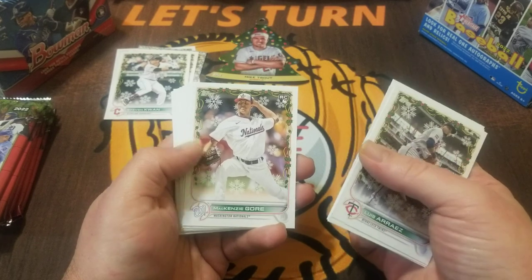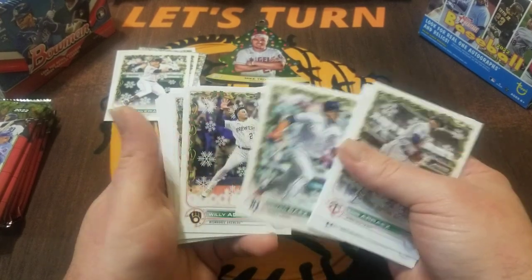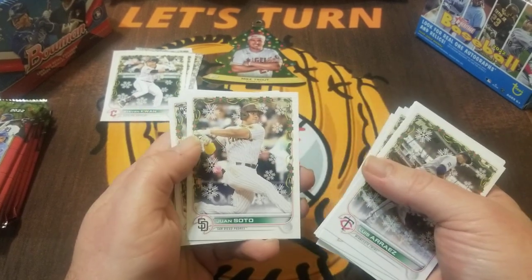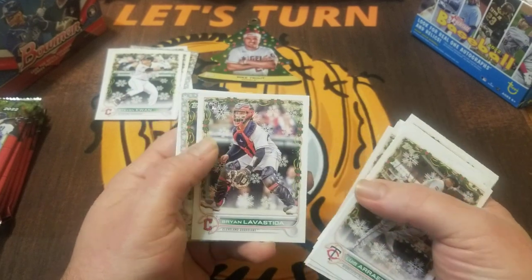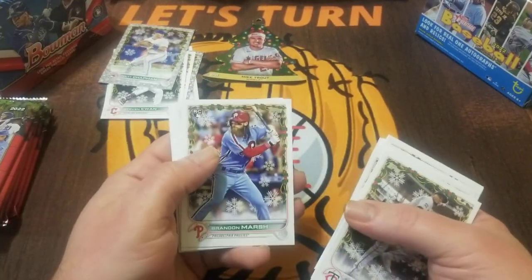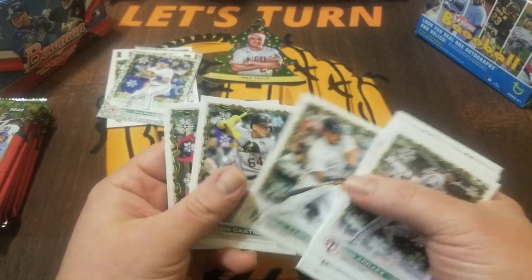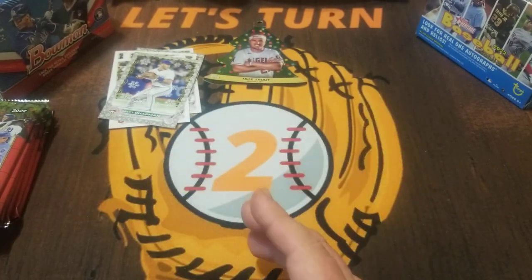Josh Winder. Mackenzie Gore — first time I think I've seen him in his Nationals uniform, really cool. Javi Baez. Jazz Chisholm. Joe Miranda rookie. Juan Soto — first time I think I'm seeing him in his Padres uniform. It's nice that they're using some updated images. Our next metallic snowflake — Matt Chapman — goes in the maybe pile but doesn't overtake those rookies. Brandon Marsh in his Phillies uniform, very cool. Springer. Cabrera. Diego Castillo rookie. And a Byron Buxton. We are four packs down, six to go.